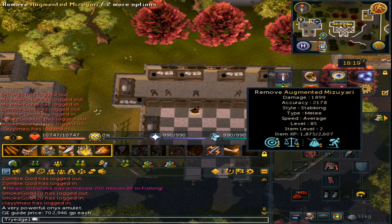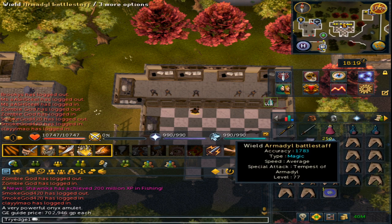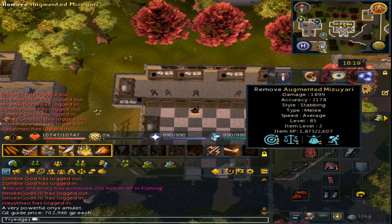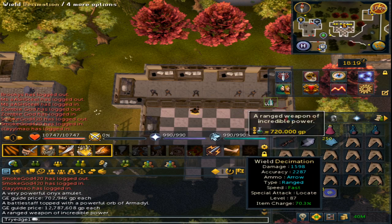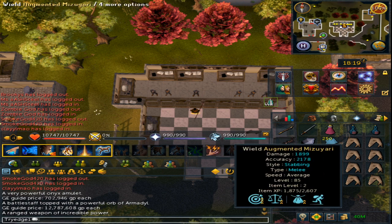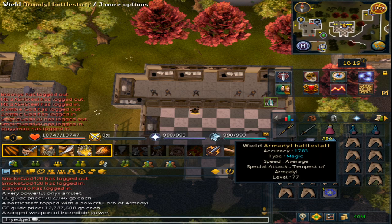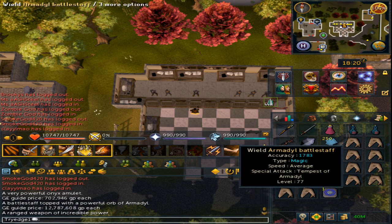For weapons, I have a melee spear, an Armadyl Battlestaff for Magic, and a Decimation Bow for Range. The spear is about 9 mil, the Battlestaff about 13 mil, and the Decimation Bow about 40 mil. You can use slightly cheaper alternatives like Shadow Glavens, but those are dual-wield and switching to 2H is much easier. The Armadyl Battlestaff provides unlimited air runes and the Decimation Bow is ammo-free, saving inventory space.